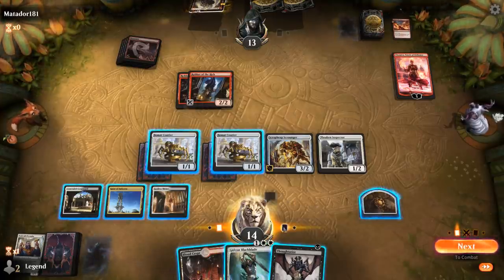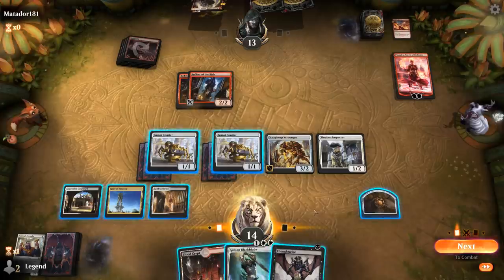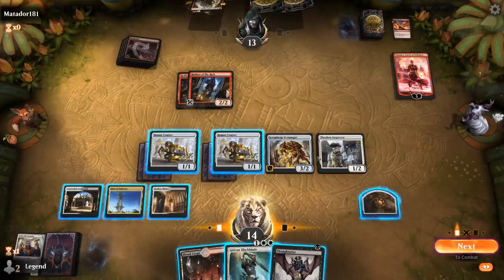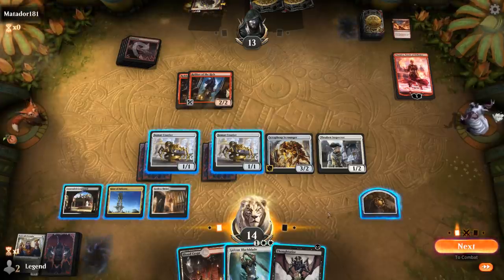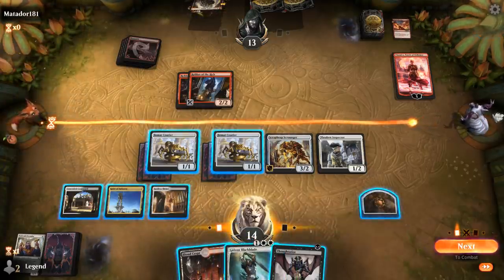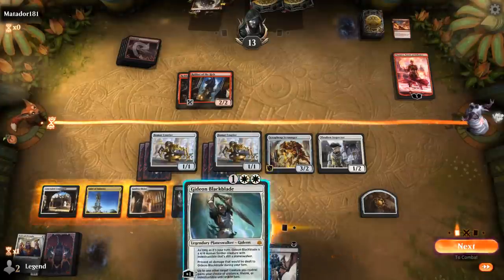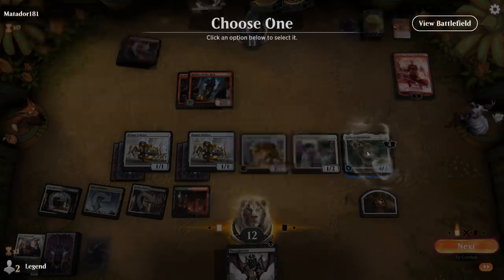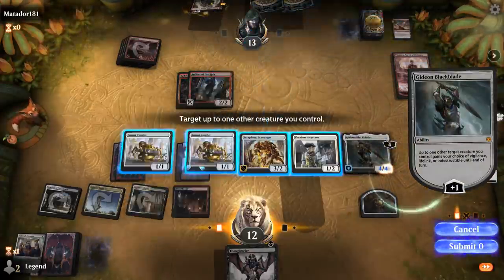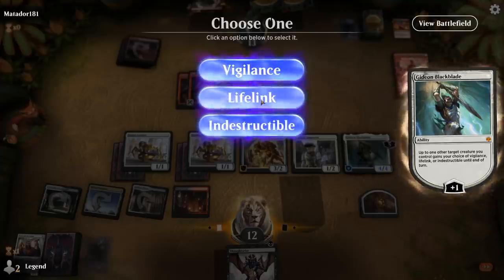This turn I'm going to Gideon lifelink up Scrap Heap, which goes after Chandra alongside all my other creatures. They'll probably block both Couriers, or block the Scrounger and a Courier, and we sacrifice the one they block. Gideon will be at five so it doesn't die to the two Robbers attacking. I think lifelink is better than indestructible here.